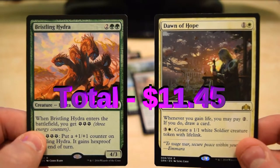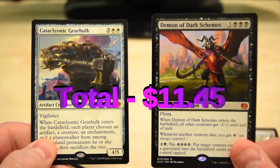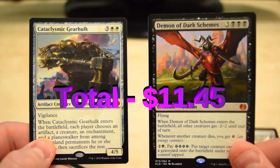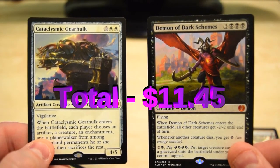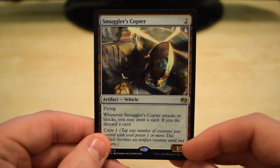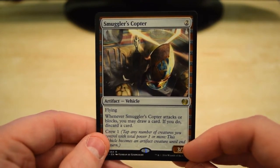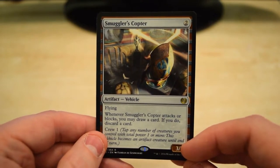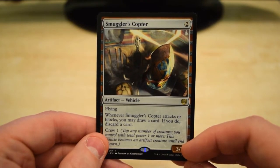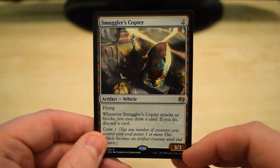So our pulls for the day: Bristling Hydra, Dawn of Hope, Citywide Bust, and Botanical Sanctum. We managed to pull two mythics — Demon of Dark Schemes and Cataclysmic Gearhulk. And lastly we got a nice Smuggler's Copter. Thanks for watching, I hope you enjoyed. We're going to keep on the hunt for the masterpiece — I've got a ton more Kaladesh to open, so stay tuned and we'll be back next time with some more booster cracking.